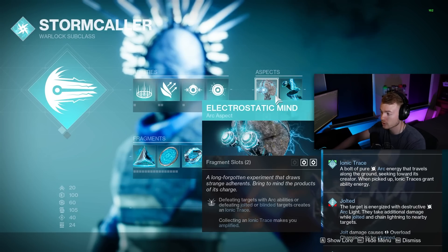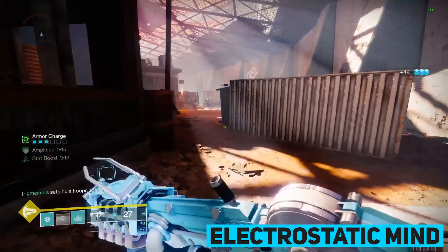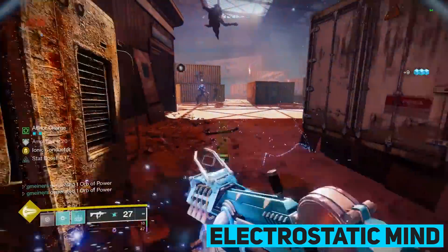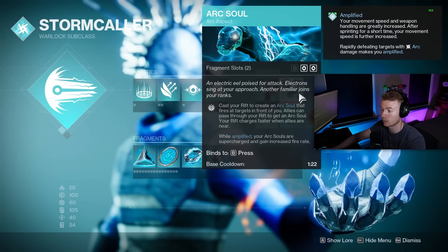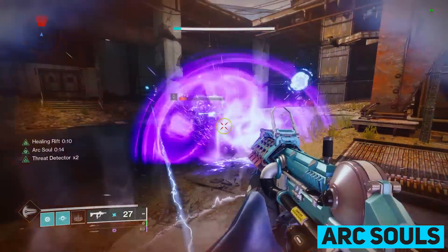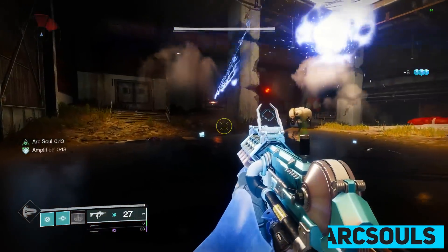For our first aspect, we are running Electrostatic Mind, which is how we make the bulk of the Ionic Traces in this build. Any ability final blow — grenade, melee, or even class ability — is going to generate Ionic Traces. We're also making Ionic Traces anytime we kill a Jolted or Blinded target, and picking these up allows us to become Amplified. Second, we are running Arc Souls so that anytime we place our Rift down and walk through it, we get Arc Souls. While Amplified, these Arc Souls shoot faster because they become supercharged, increasing their DPS and effective add clear. By placing our class ability and getting kills with Arc Souls, we're also creating Ionic Traces.